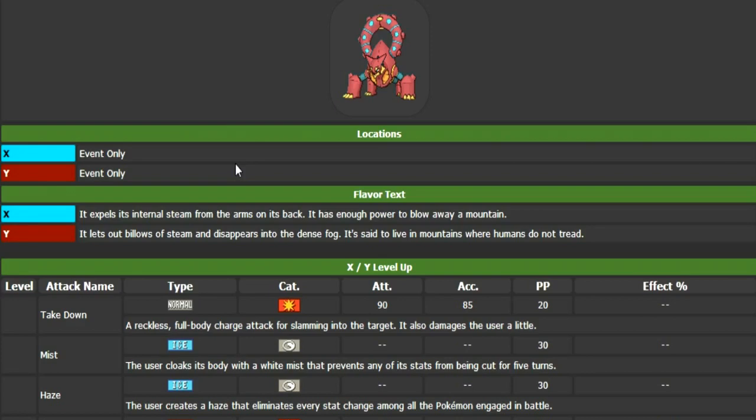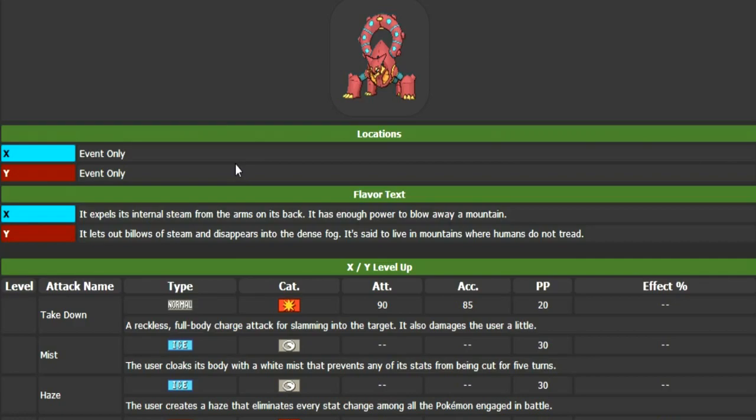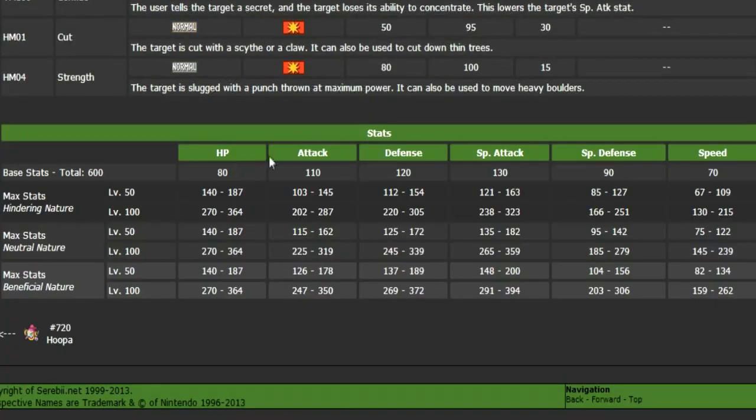Let's go ahead and look at the stats now before we get into the moves, because you can't really determine what moves it should learn if you don't know the stats. And I'm telling you right now, they're pretty amazing. We have 80 base HP, which is pretty great — not the highest, but it is pretty high. It has 110 base Attack, 120 base Defense — oh my goodness — 130 base Special Attack, 90 base Special Defense, and a low 70 base Speed.